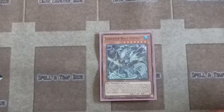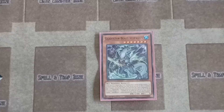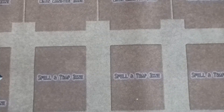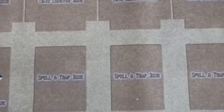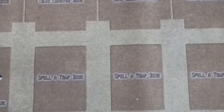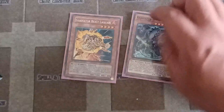Vespasius is a 2300 attacker. At the start of the damage step, if your Gladiator Beast monster battles a monster, you can special summon this card from your hand. You can only use this effect once per turn. While you control this card special summoned by a Gladiator Beast monster effect, all monsters you control gain 500 attack. At the end of the battle phase, if this card battled, you can shuffle it into your deck and special summon one Gladiator Beast monster from your deck.